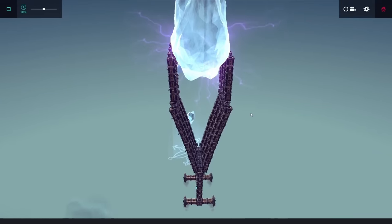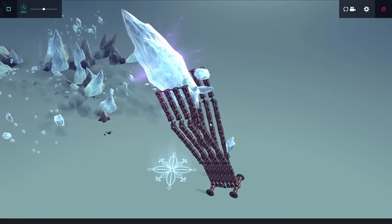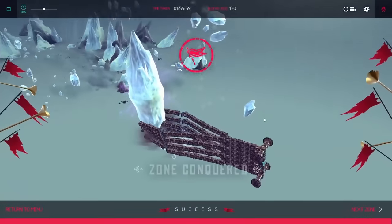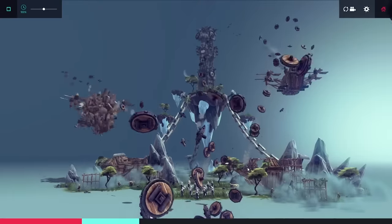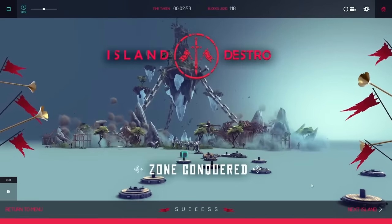I needed to bring the crystal down, so I kept grabbing onto it and drove forward very fast. This made my entire machine fall over and brought the crystal into place. After doing a little more wheel glitching, I was able to beat this next island, and it's time to move onto the cube level.